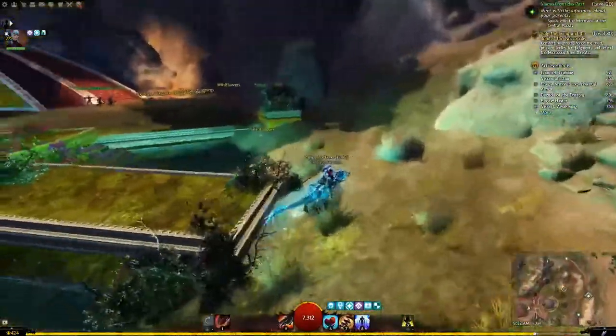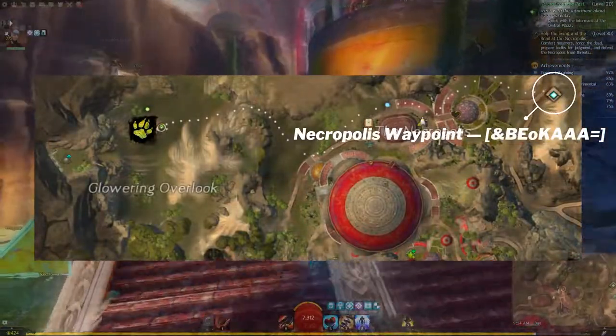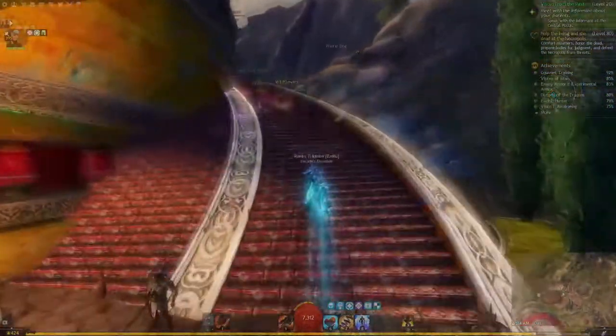Last pet, which is the Jacaranda, will be west of Necropolis Waypoint, in Domain of Vabbi, near the Mastery Point in the Glowering Overlook area.